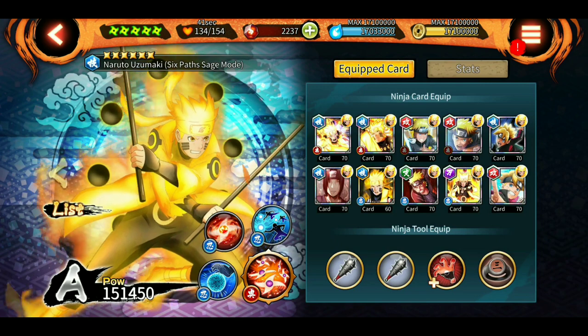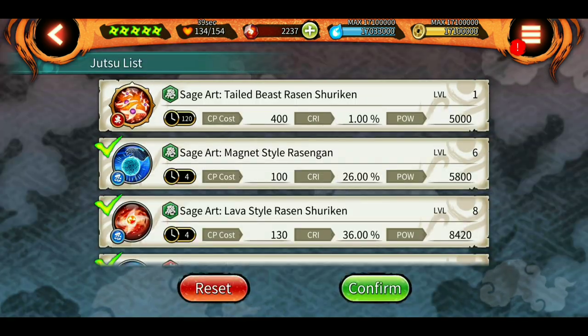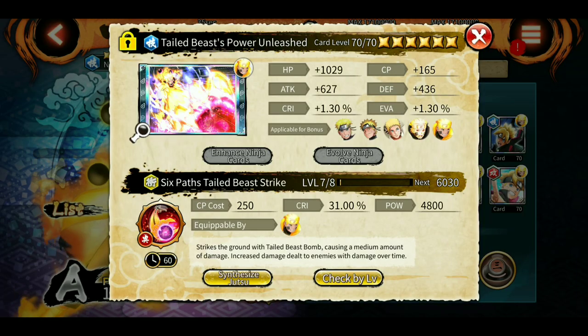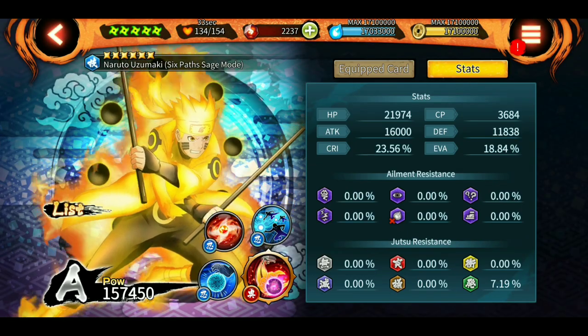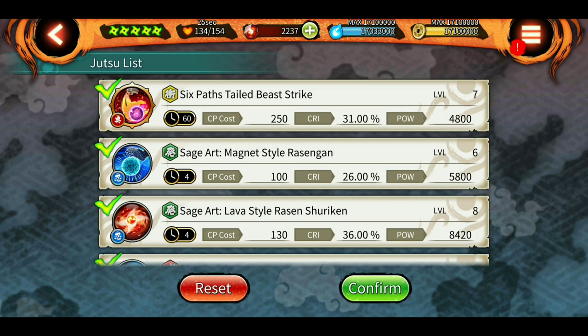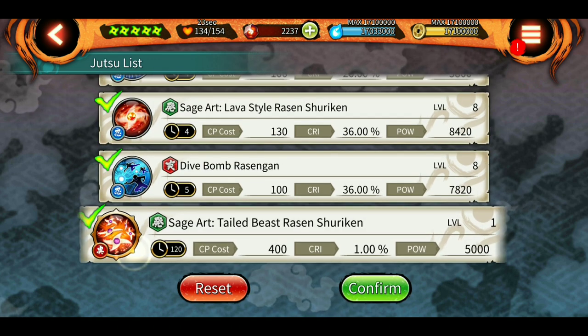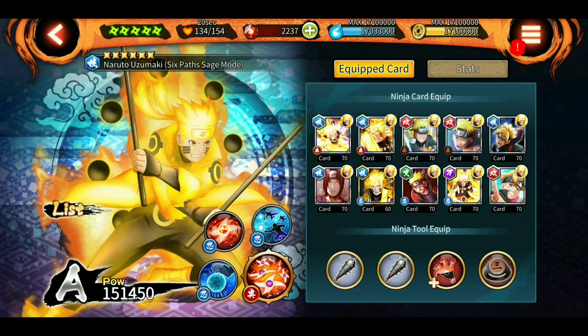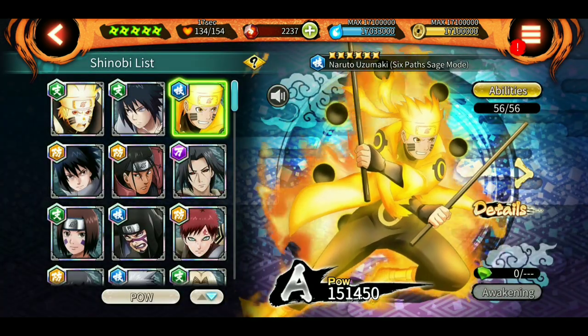Same goes for Six Path Naruto - as you can see, if I use his new ultimate instead of the old one he can easily go up to 157k because the new ultimate is at level seven. The stats don't change whether you use the old or new ultimate, but the POW changes. However, his old ultimate has better range and defense, so I'm going with that even though it's level one. Look at stats, not POW - that's all that matters.